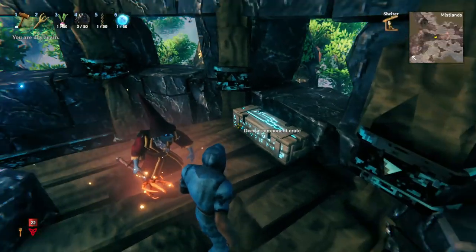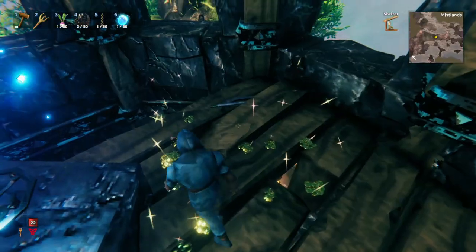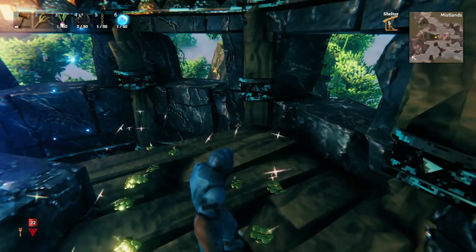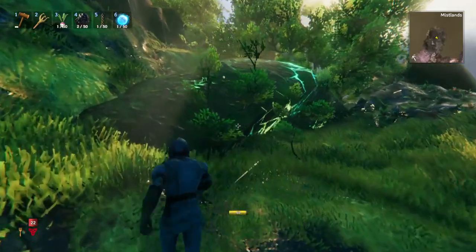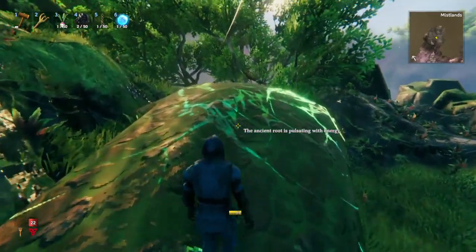Be careful though, because if you try and loot this, all these Dverger are going to try and kill you. Destroying the crate will drop this Dverger extractor, which is a very important part of Mistlands progression. Now that you have some black marble, your extractor, and you've looted some wood, then the rest of the progression is all about these ancient roots.